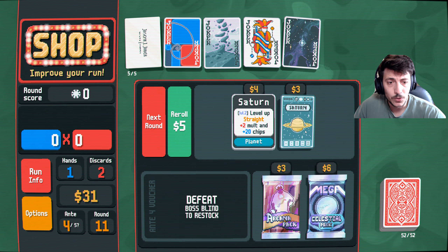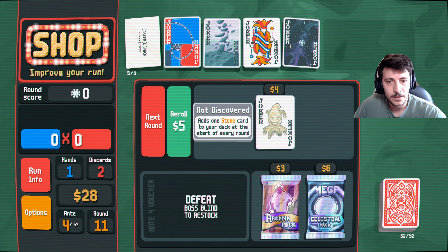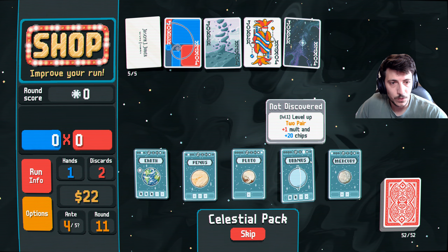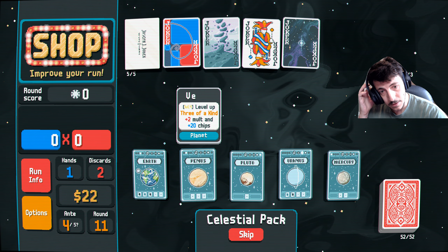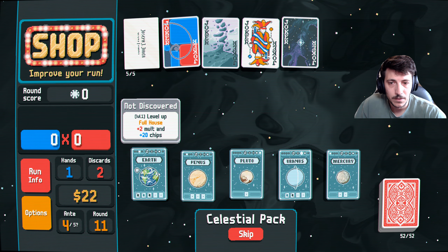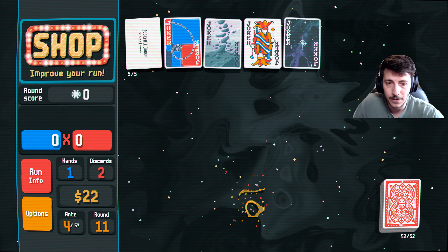All right, the money's coming in nicely — we'll cash out nine here. Level up the straight — sure, we can do that, buy and use. It adds one stone card to your deck at the start of every round. Mega celestial pack, open that up. Flush would be great — none of these are really what I'm built out for. In the event of an emergency we can — I think Venus makes the most sense. We'll try to just get three of a kind.